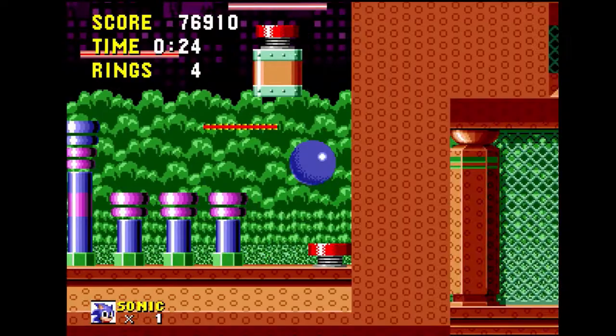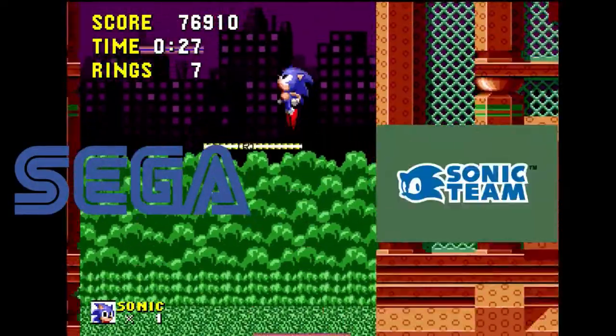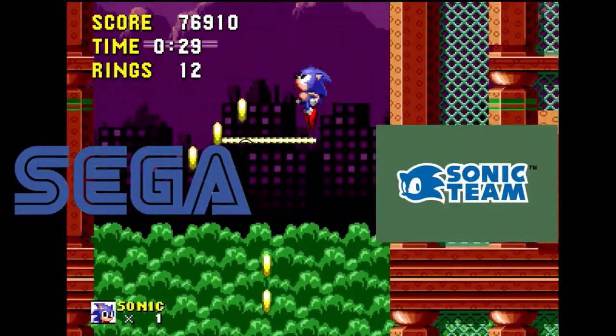It's Super Sonic. Super Speed. Bust the video game speed barrier wide open with Sonic the Hedgehog. Blaze by in a blur using the Super Sonic spin attack. Super Attitude — Sonic has an attitude that just won't quit. He's flippin' funny, yet tough as nails as he fights to free his friends from evil. Sonic may be the world's next superhero. Sounds like a good time. Released in 1991 and developed by Sega CS3, now known as Sonic Team, this game was an amazing show of speed for its time.